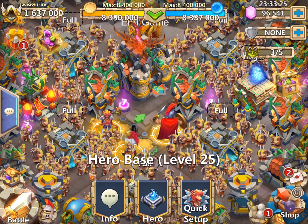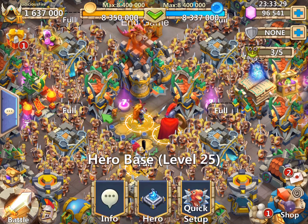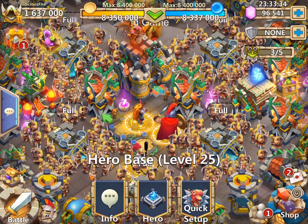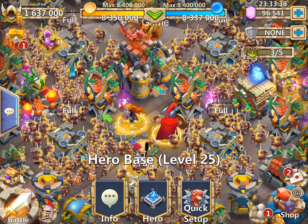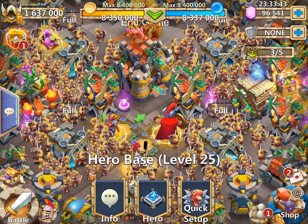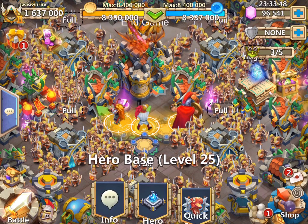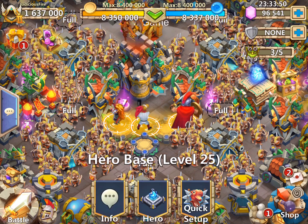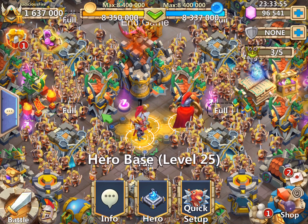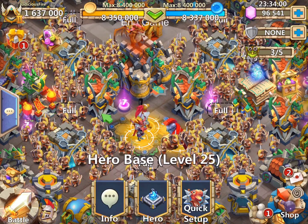Ninja is our approximately third fastest hero in the game, so he will give you the third highest might. Ninja is available to all — he is purchasable with shards. If you've got 60 heroes in your altar and wanted to get an army of ninjas simply for might gain, you could use shards and accomplish this very, very quickly.